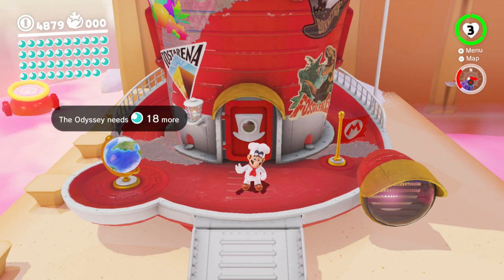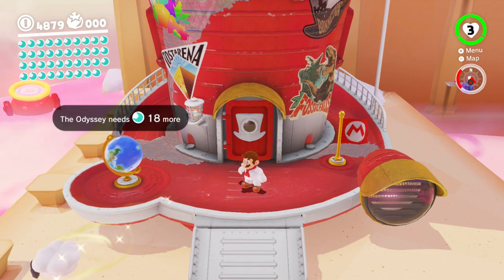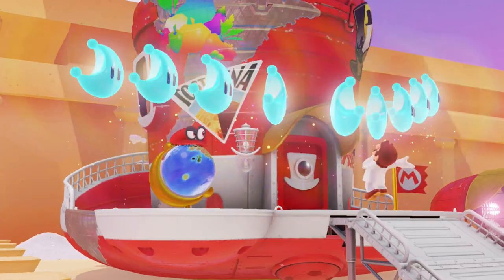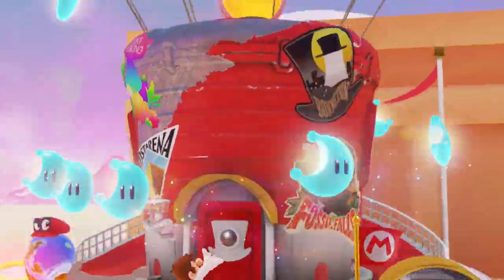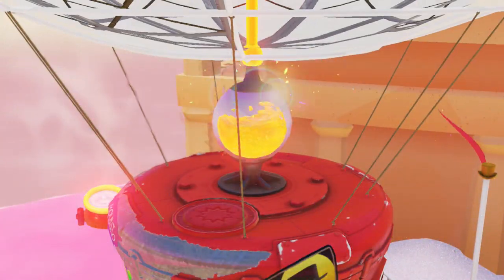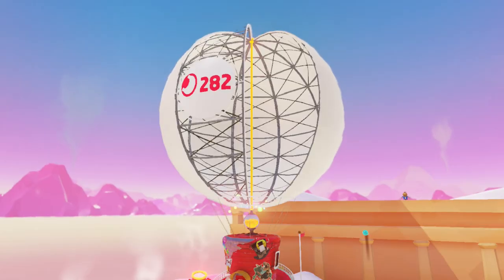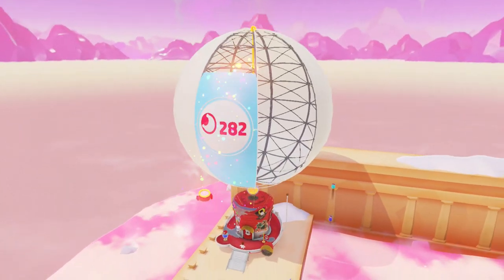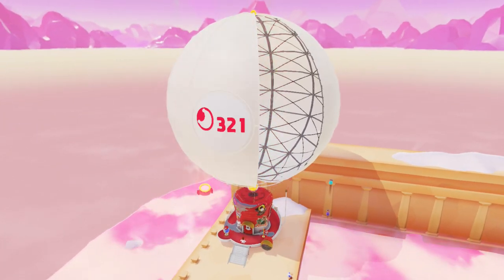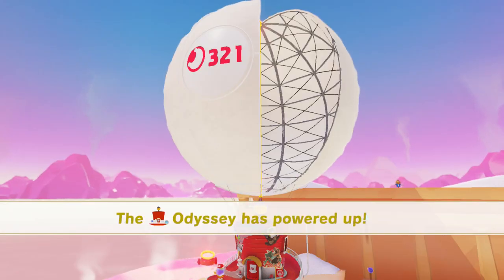Welcome back to the walkthrough. I know it's hot, Mario — it's okay. We're going over to the next kingdom. Now there you go, you got a bunch of stuff. We even got all the purple coins — it's fantastic. So let's go ahead, pop those bad boys in. We have reached the 300 barrier and power up. Next kingdom!